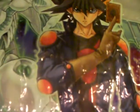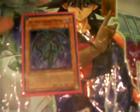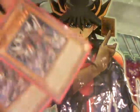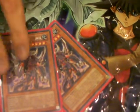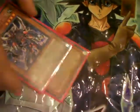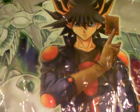Next up is Evil Hero Infernal Prodigy. If you tribute him with a fiend type, at the end of the phase you get to draw one, which is really good speed. And then two Evil Hero Infernal Gainers. Helps with double attack for your fiends. His effect really doesn't come in handy a lot, but I like to run two anyway.